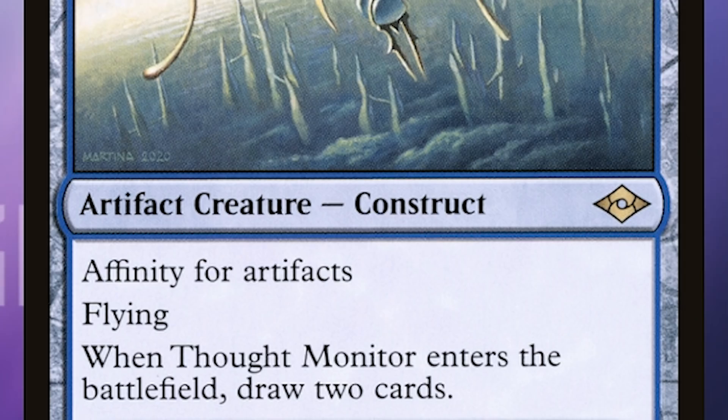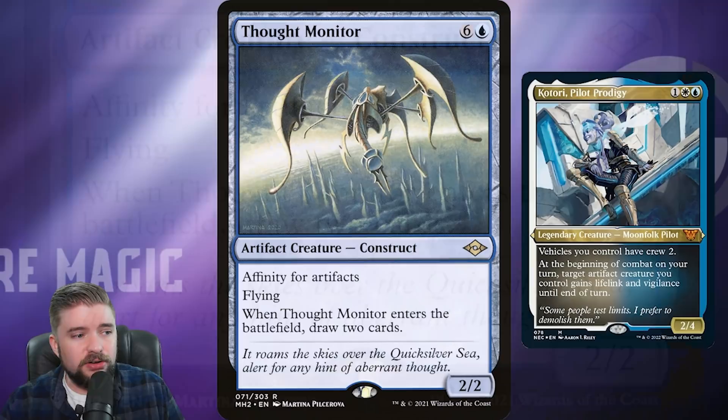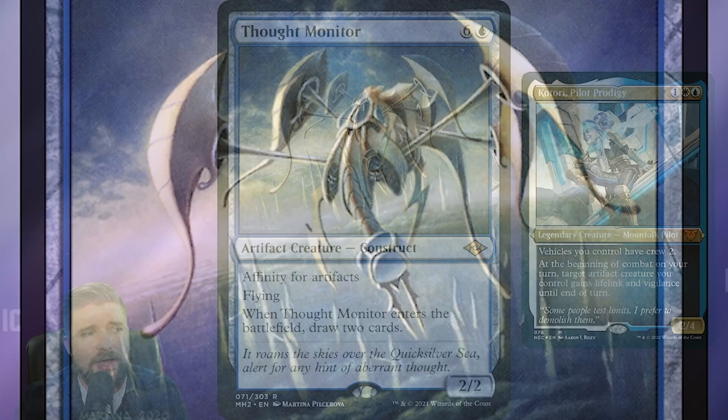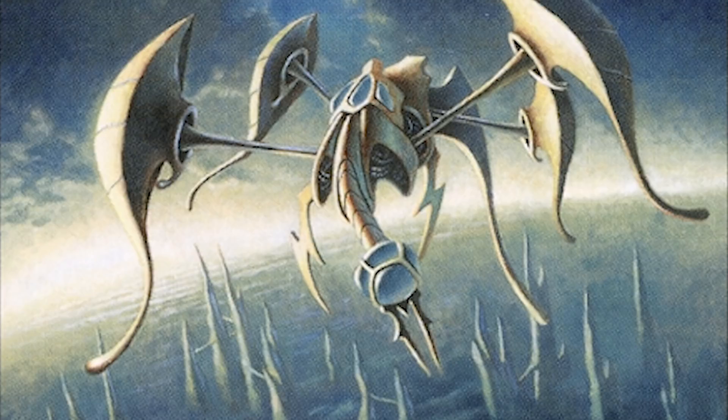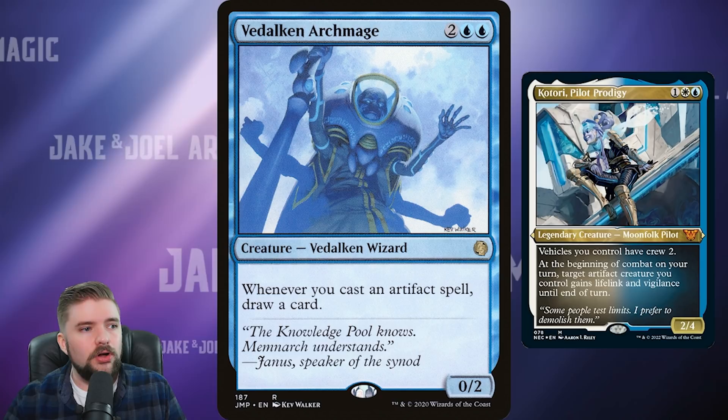Thought Monitor is a seven-mana 2/2 Flyer construct, but it's got affinity for Artifacts, so its cost is reduced by how many Artifacts you have on the battlefield. When it enters, you draw two cards. This is the kind of spell I would play in a synergistic deck like this. Thought Monitor reduces its cost via your Artifact synergies, adds to those synergies by being an Artifact creature, and draws two more cards. I love this card at two bucks.